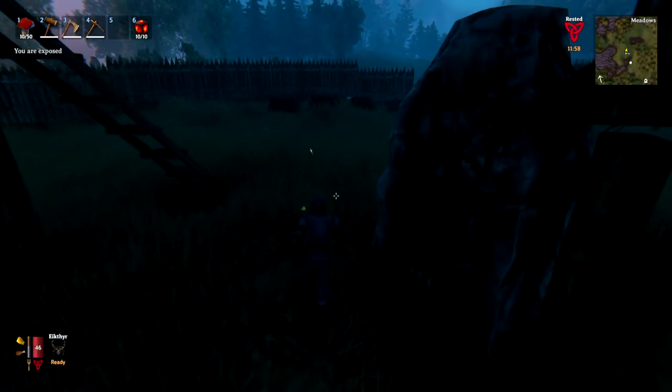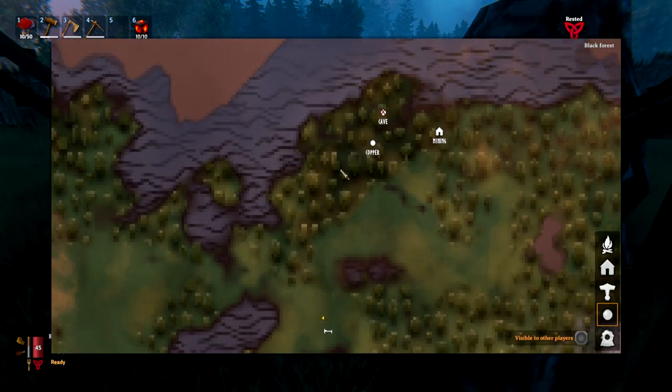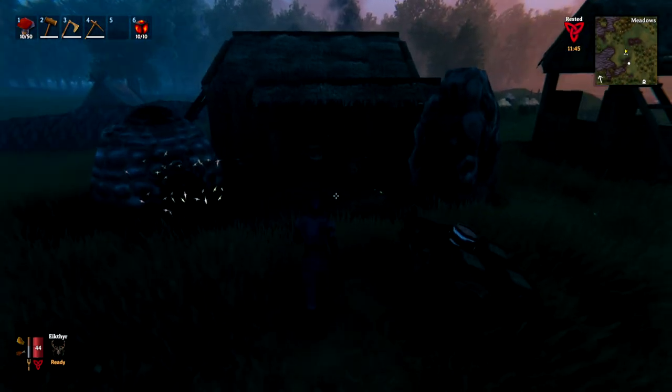To find Surtling Cores, the first thing you need to find is a Black Forest biome. You'll see I found a few throughout my map here, and when you hover over it, it will say Black Forest in the top right of the map. I'm going to show you what a Black Forest biome looks like and also what a burial chamber looks like and how to find and use those.